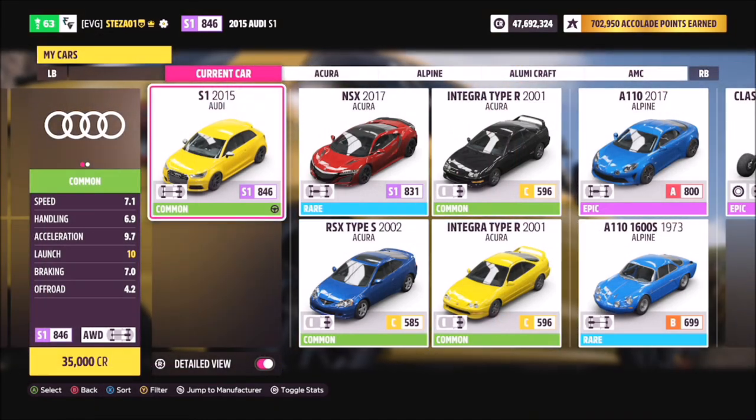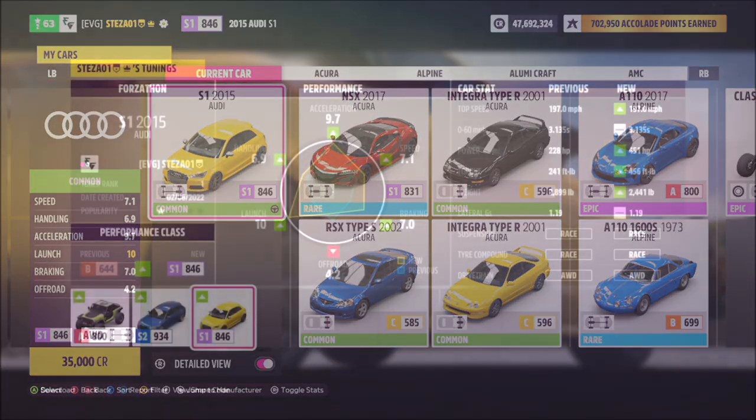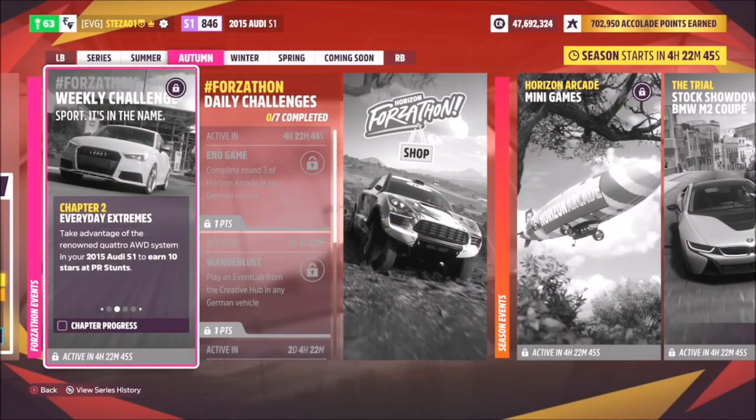This is the car in question — the Audi S1. It'll set you back 35,000 credits, or you can pick one up cheaper in the auction house, but I'm sure most of you guys have one. I've also created a tune for you; the Forzathon share code is 182829464, and hopefully that should help you along.